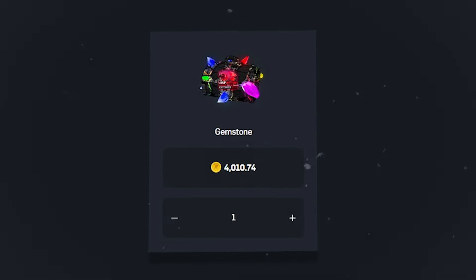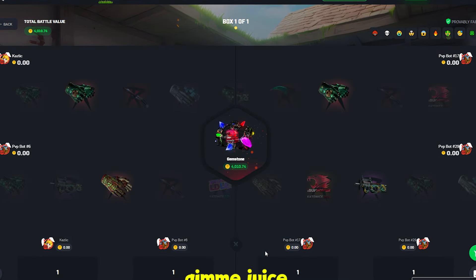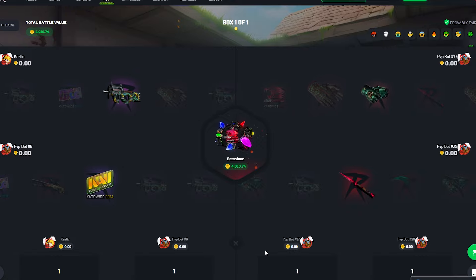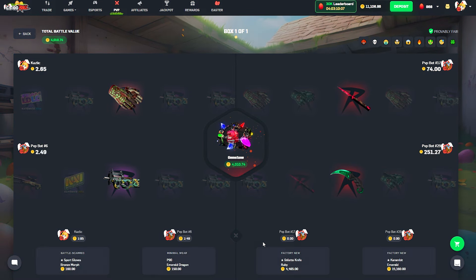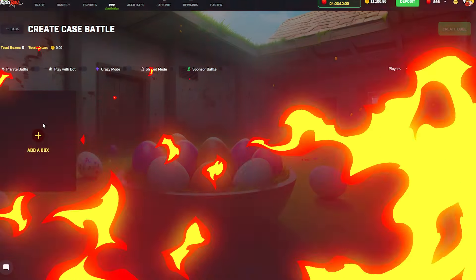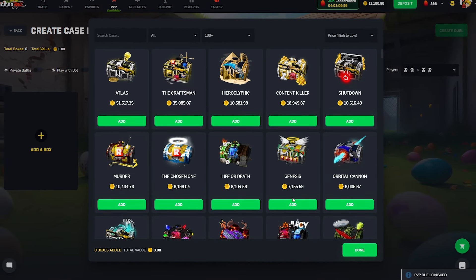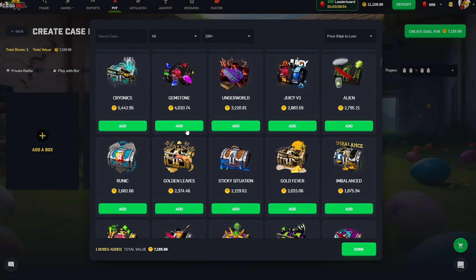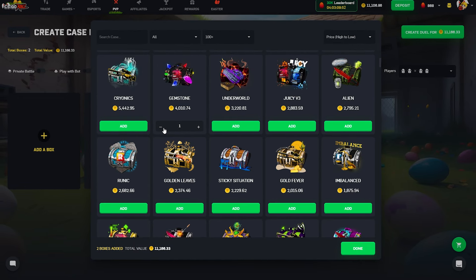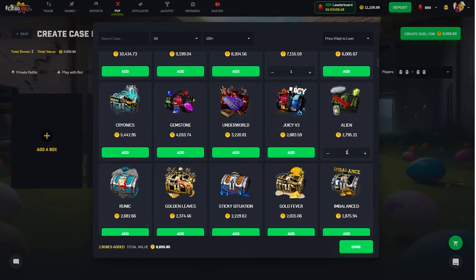Maybe this is what I need to do — a gemstone case, we're gonna be going all in. I think we kind of have to. This might be a really short video though and that is not what I wanted. Give me juice! Would you look at that — that's insane, that is actually insane. I did indeed choose to do this at the worst time — 28K coins on the line right now.